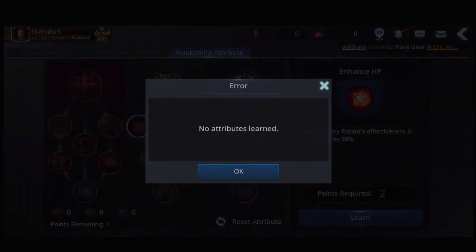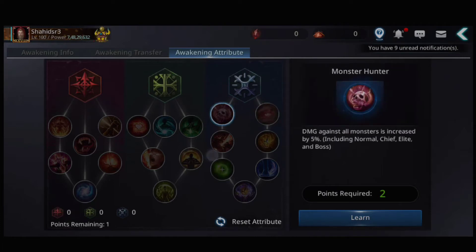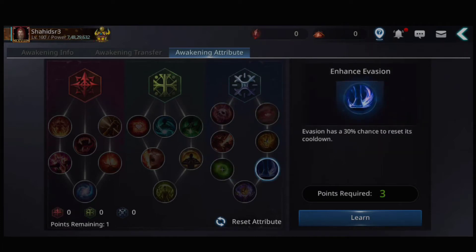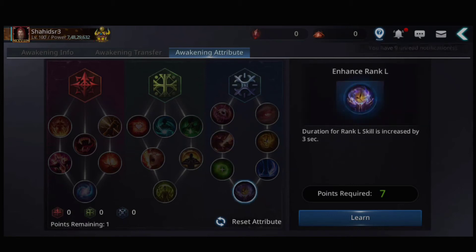Next attribute: HP recovery potion effectiveness is increased by 30 percent. You can also reset your ulti boards for free. I have a total of one point but this skill requires a minimum of two points — with a maximum of seven.